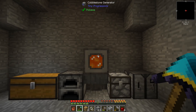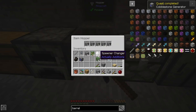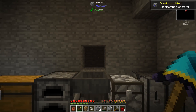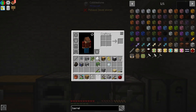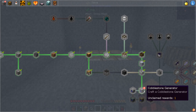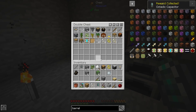I was wondering, I gotta test something. Let's take our handy pickaxe - it did give us credit for that. I was just checking to see if that was going to happen. I thought maybe it would but I wasn't 100% sure. Random reward - give me something good. An octatic capacitor? Hey yeah, oh yay!